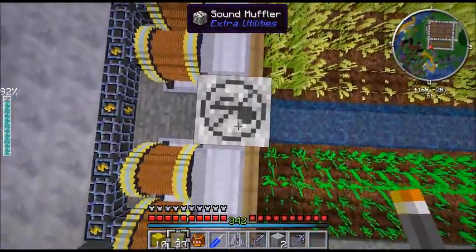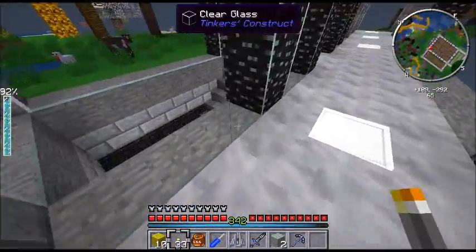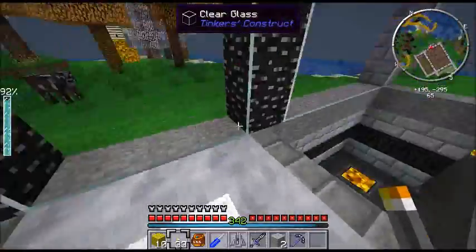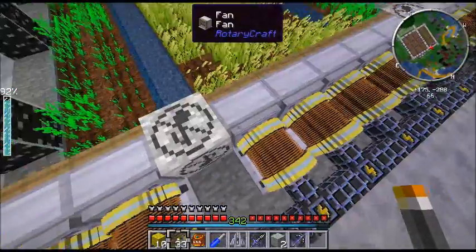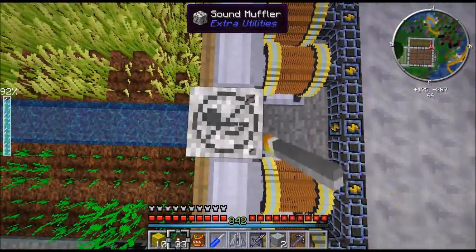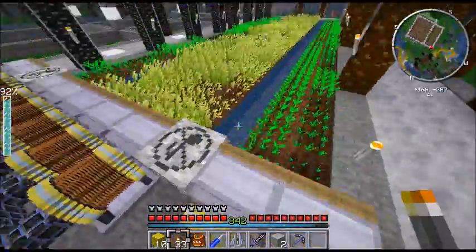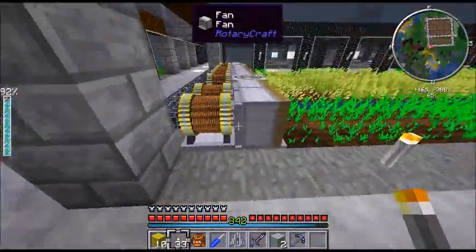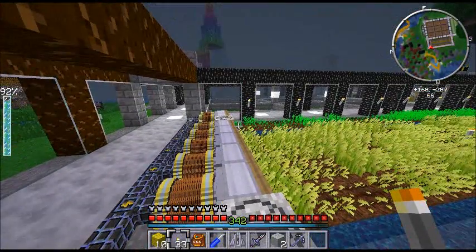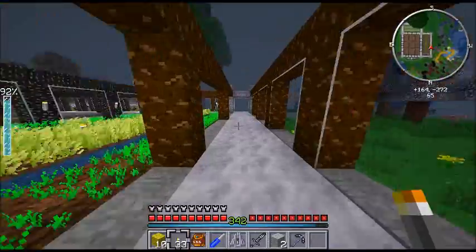I've been having a problem with random smoke particles coming from everything and following me around. Turns out the reason is these mufflers from XP Utilities. What they actually do — and I looked in the code to confirm this is intentional and not a bug — is every time it muffles a sound, it creates a smoke particle at the coordinate where the sound was set to play. And because the particle always moves upwards and in one particular direction, you get groups of particles moving up and to the side, which looks very strange and is probably not great for framerate.